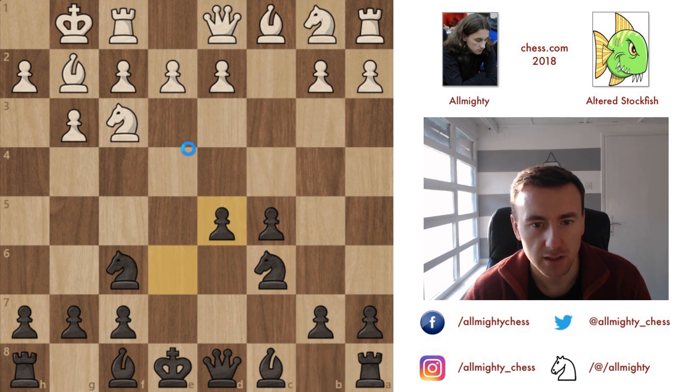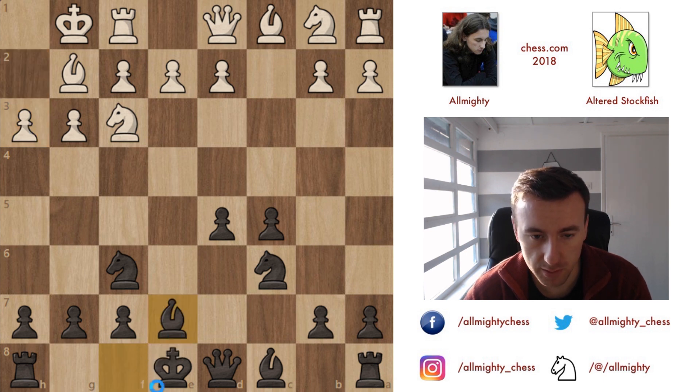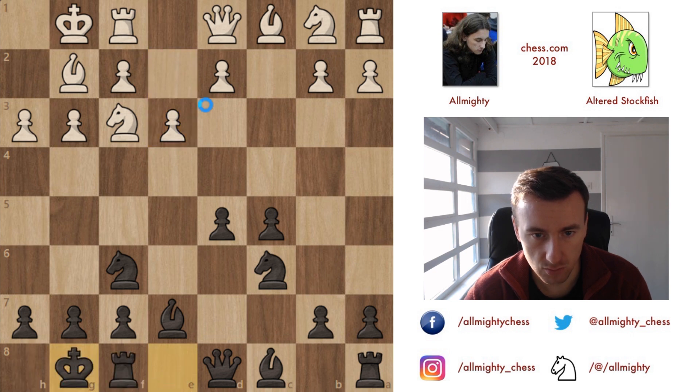Okay, d4 or knight to c3... h3 — that is definitely not a move I've seen before, but I'm going to play normally with bishop d7. H3 is played, but e3 with h3 and g3 is quite questionable. You could say this is some kind of preparation for d4.